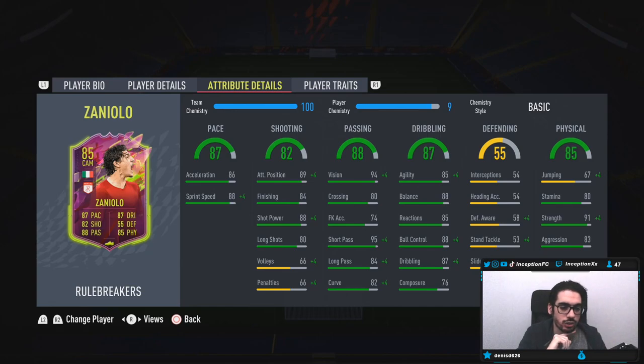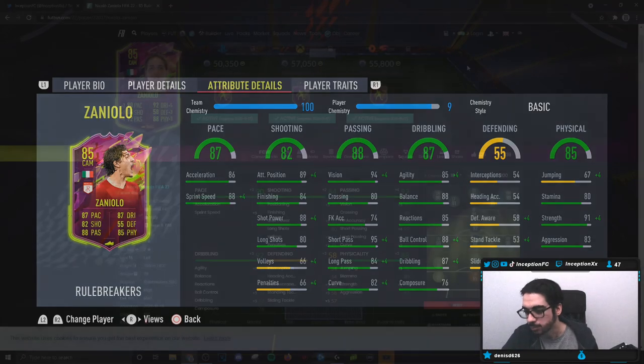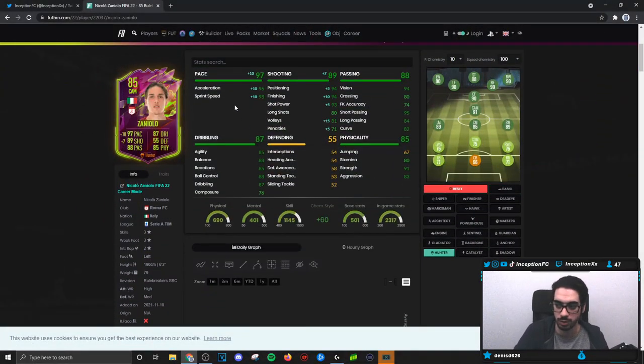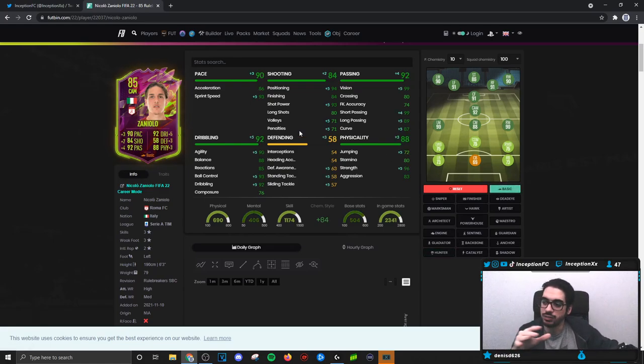86 acceleration with 88 sprint speed — this is the type of card I have to give a basic chemistry style to first. If I give him a Hunter chemistry style, you get a pace boost up to 96-98 while boosting shooting as much as possible. But the basic style gives boosts in different areas, and if you don't care too much about pace meta, those boosts are actually pretty solid — shot power at 93 is nice, and 84 finishing is already pretty solid, though you do have to shoot with his left foot.